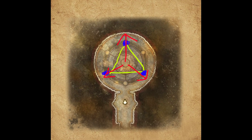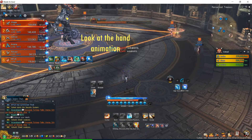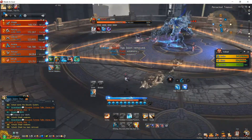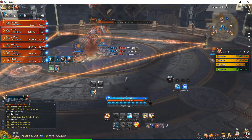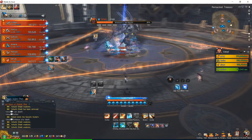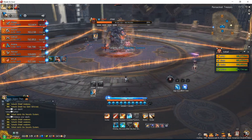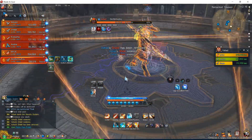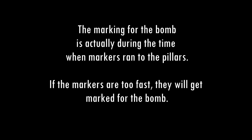When the boss starts to throw the axes, he will target the two closest people to the boss. It doesn't matter if you're a marker or not — if you're near, you're going to get targeted for the bomb. It won't kill you, but it does knock you up. So it's best if you just i-frame it away from other people, because the bomb is, well, a bomb.